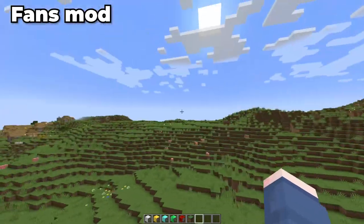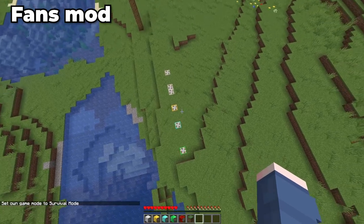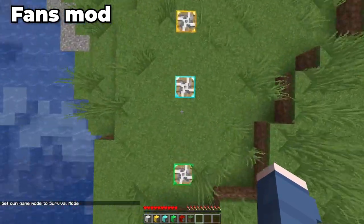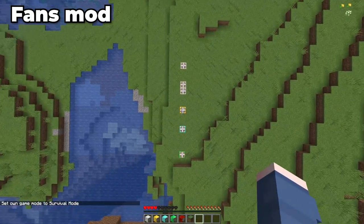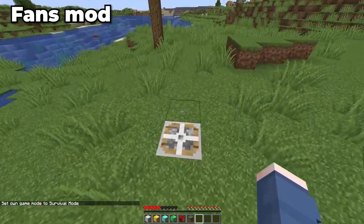There is also a configurable fan which can be adjusted for how high it will push you. There are sticky fans which don't push entities while they're touching it, and sticky boots where fans won't push you when you're touching the ground. There's also a leaf blower to push items.